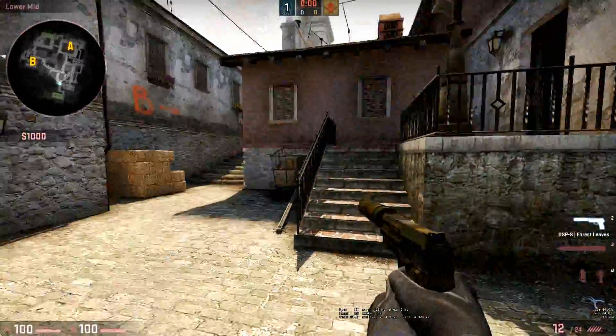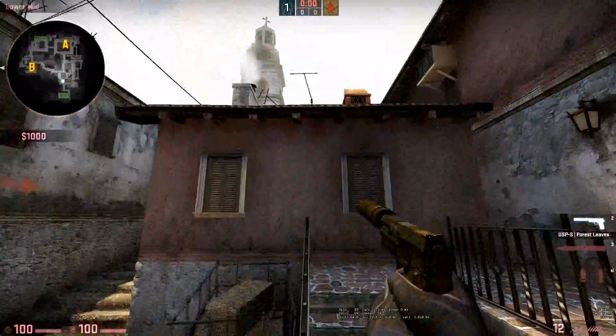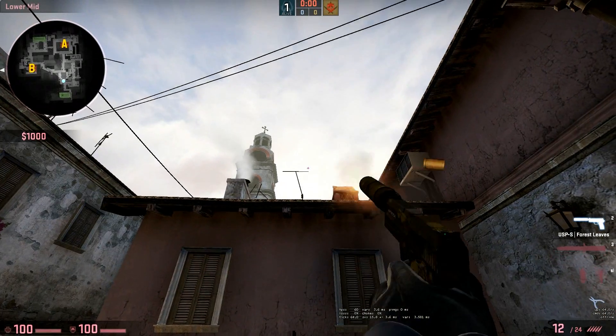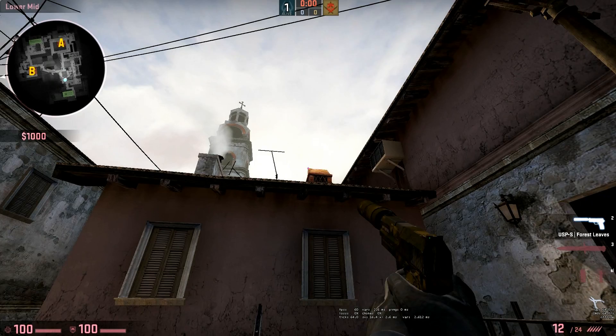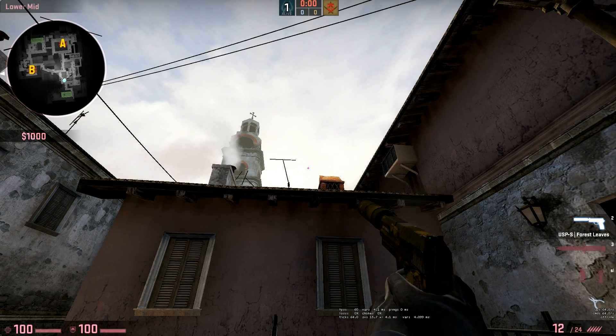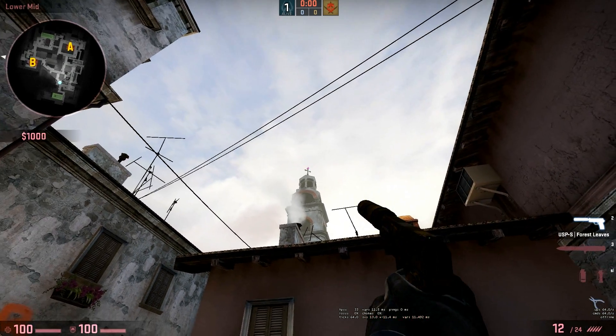Jump on the end of this railing. Note the right end of the black antenna thing and the top left corner of this weird golden chimney. Aim at the middle point between these two. Then move your crosshair up until you reach the height of the top of the big tower.